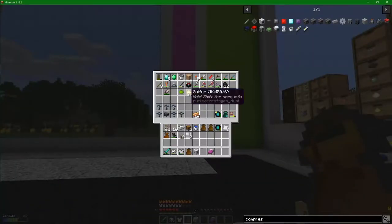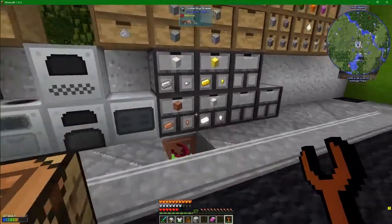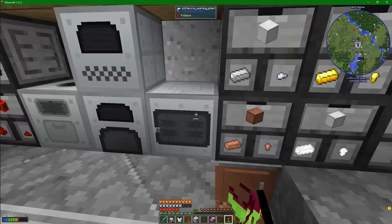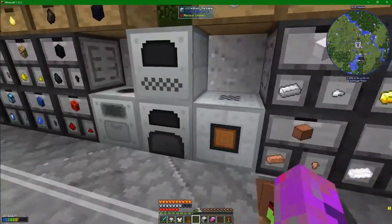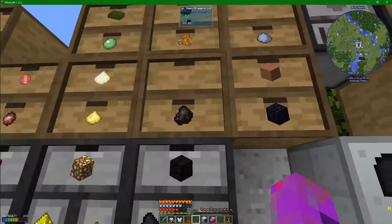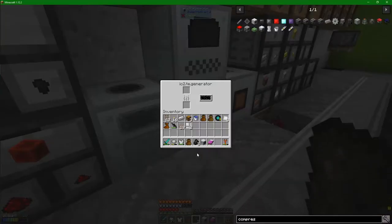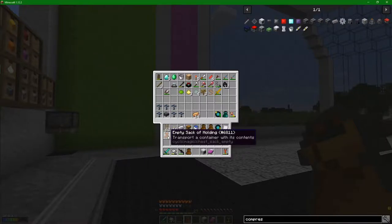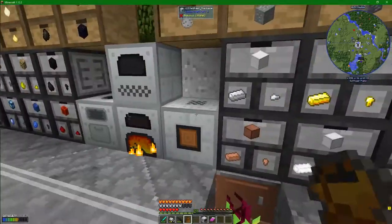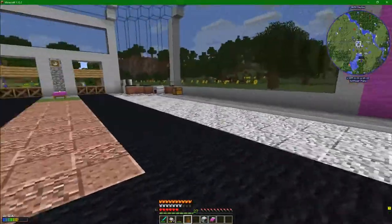I've got myself a little IC2 wrench. Forrest over that way has got himself an alloy furnace. So I just put three bits of copper and a bit of tin in there — you have seen bronze get made many times in the past. I'm going to pop that in there and hope that power flows. There is no power to flow right now, so let's just throw a couple of bits of charcoal in there and see what happens. Why do I have rail in my inventory, and more importantly, why is my assault rifle off my hotbar?